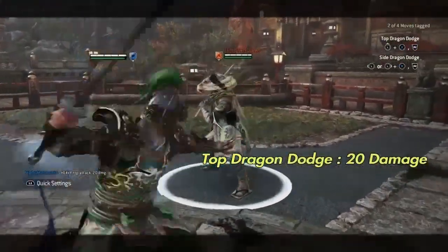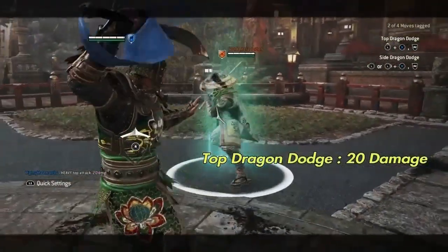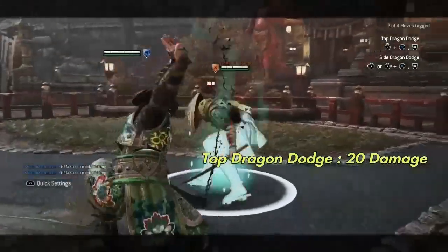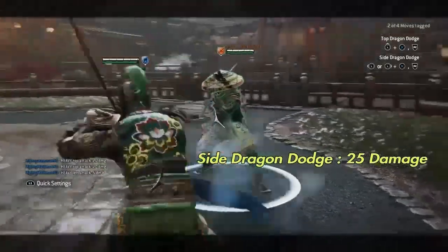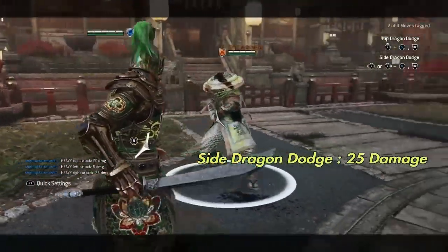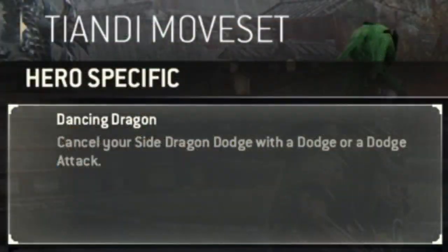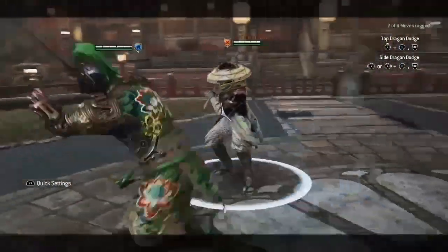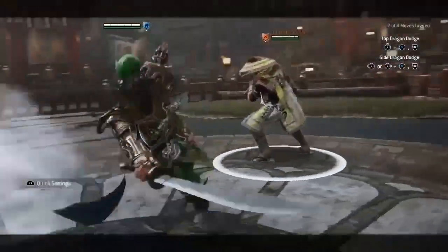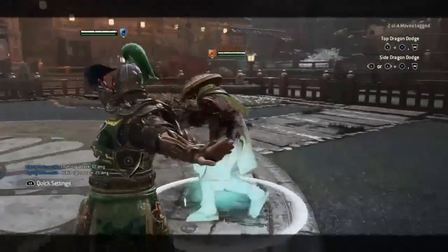Dodge forward and press heavy to perform a top dragon dodge. This functions exactly the same as the heavy palm strike follow-up — hyper armor, feintable, and 20 damage. Dodge sideways and press heavy to perform a side dragon dodge. This attack hits the opposite side of your dodge for 25 damage and has extended dodge properties, making it possible to dodge multiple attacks during this move. During a side dragon dodge, you can cancel the attack by dodging or dodge attacking, keeping Tiandi mobile and your attack intentions hidden. This does put a drain on your stamina, but your options here are plentiful, so you can make your approach dangerous for your opponents. Just like tiger dodge, dragon dodge is considered a chain starter, and both side and top dragon dodge can be feinted normally.